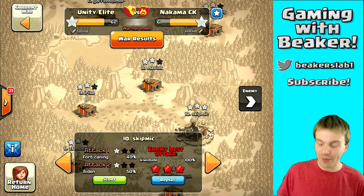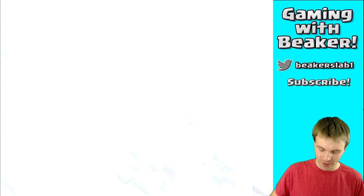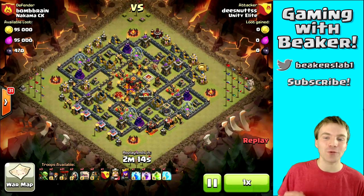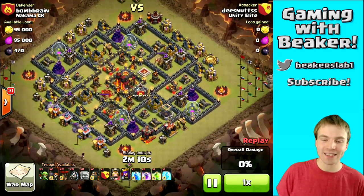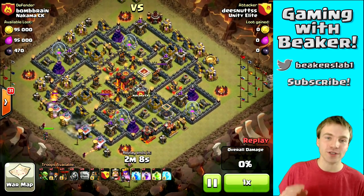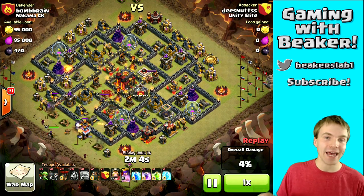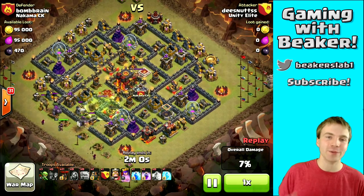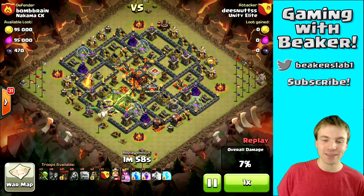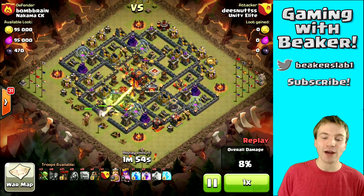We'll watch that in a minute, but first let's check out the three stars we were able to get — first against number 29 right here. The weaknesses in this base are obvious: he has single infernos and his X-bows are down. I think that was a mistake — when you use the base editor it automatically puts your infernos on single and makes your X-bows down, and I think that's a bad thing.